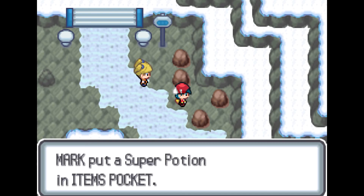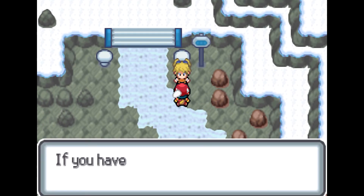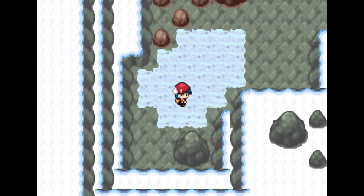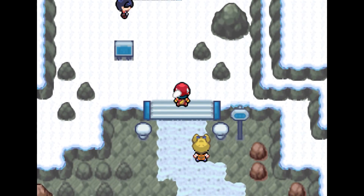Our first item is a super potion, which only leaves three more to get: TM07 Hail, Ice Heal, and the Ultra Ball, which we will get. There will be some NPCs throughout the journey so we could always talk to them for some unique dialogue — there are some signposts around too.